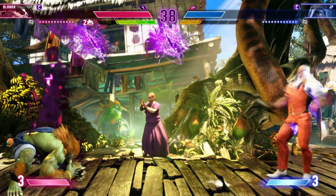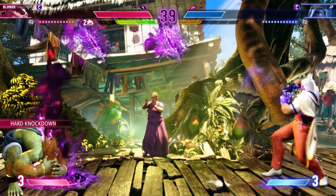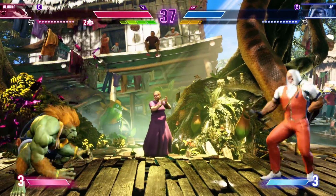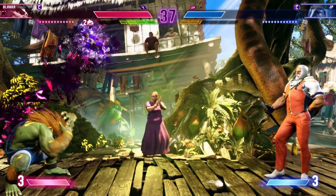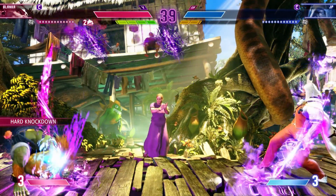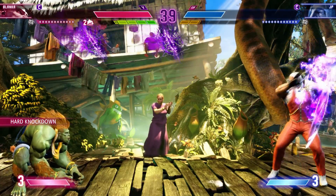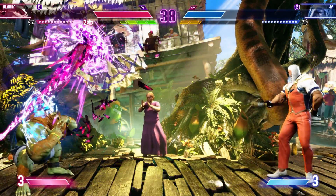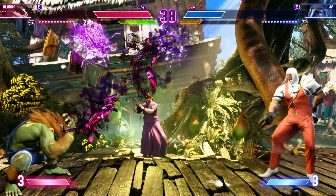If you'd like to spend some meter, you can get an EX version of the move and it places two reality tears on the screen at once. They both go off, although at staggered timings. You can teleport to them and you can detonate them manually. So you're probably starting to see this is the screen control aspect — you can make it scary just to walk around because you've got to deal with all this nonsense on the screen at once.